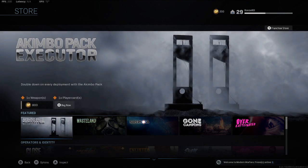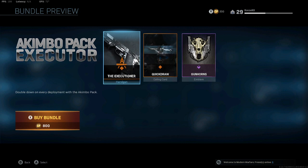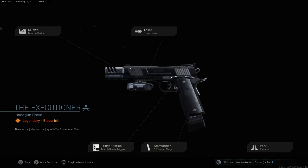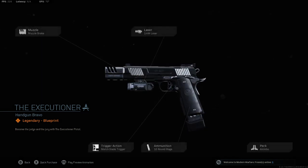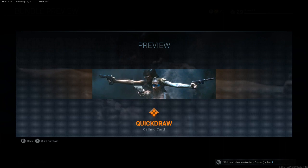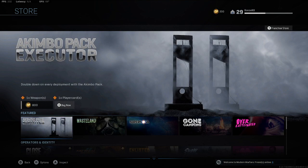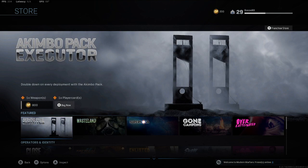Alright, we got the Akimbo Pack Executor for 800. You get the Executioner handgun, the Quick Draw calling card, and the Gun Hornet's emblem. The reason I brought the Akimbo Pack Executor up is because I dropped a video on the Akimbo perk — make sure you guys check that video out, I'll put a card up on this video so you can check it out.